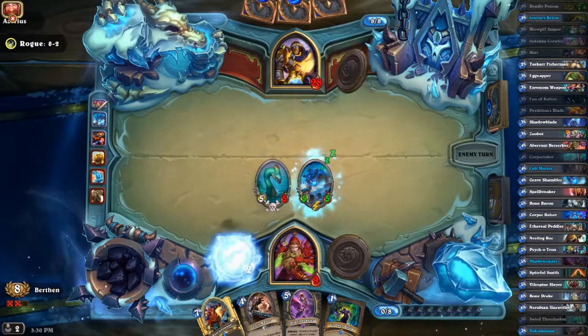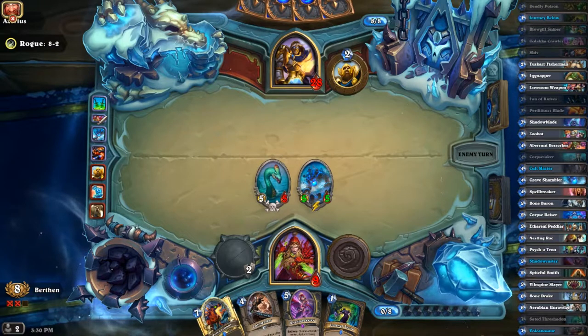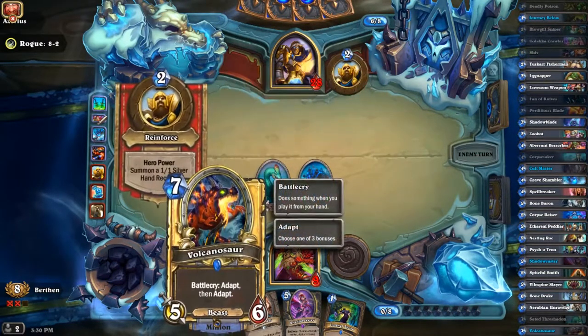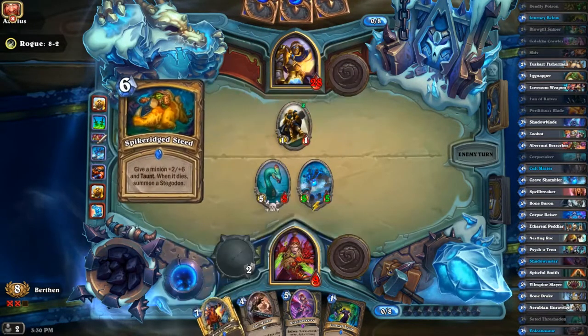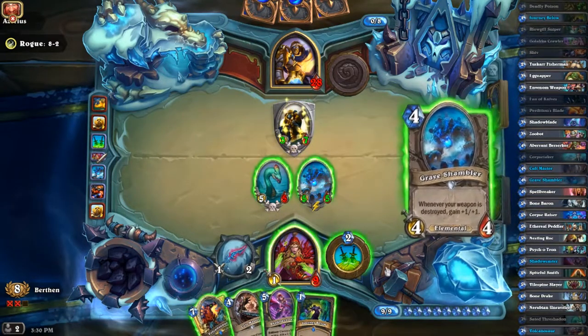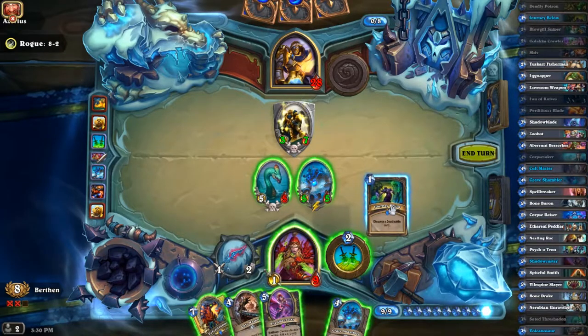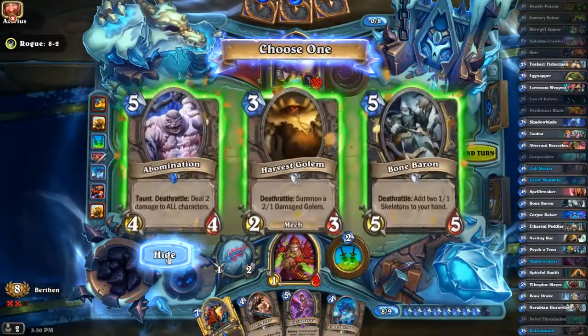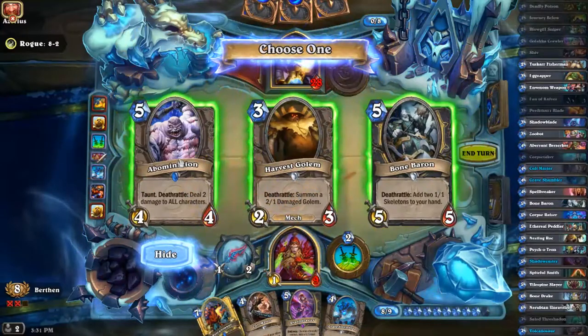Two five-fives and he's on turn eight. If he doesn't have Tirion here, I should be able to just control the board and not take more damage. This has two chances to get a taunt, so there's a very high chance I could use that as extra protection if I need to. That makes it a bit awkward. Let's see what we can get. Abomination — I do have very little taunts in this deck.